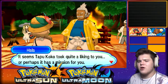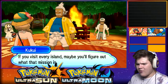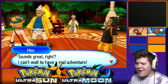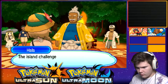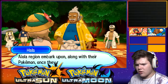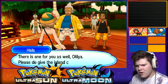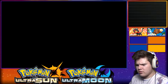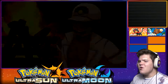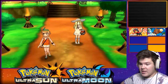Seems Tapu Koko has quite a liking to you. Perhaps there's a mission for you. It's time to get out there and start your island challenge - this is every island. Four islands. Every island has a trial captain. I'm trained about aiming to be the strongest trainer. I'm challenged across the islands of Alola to meet the others along the path. It's a great adventure that children of the Alola region take along with their Pokemon once they reach 11 years of age.